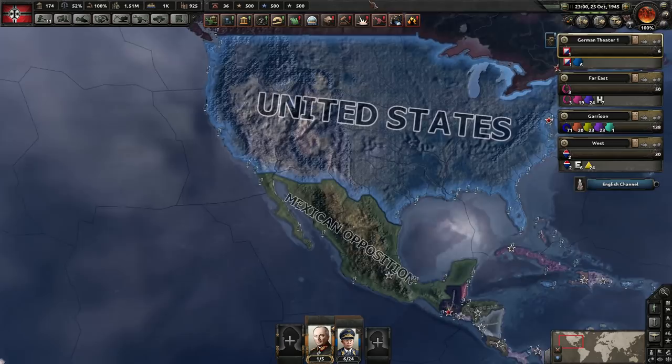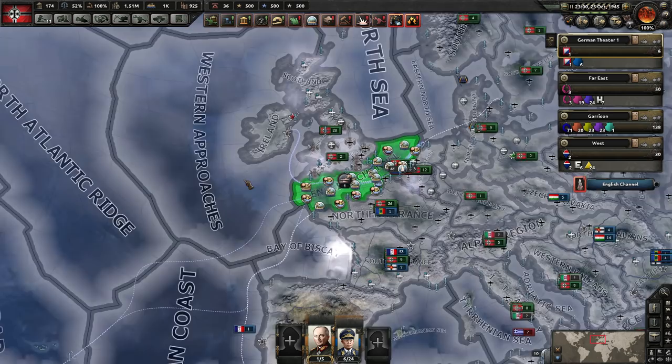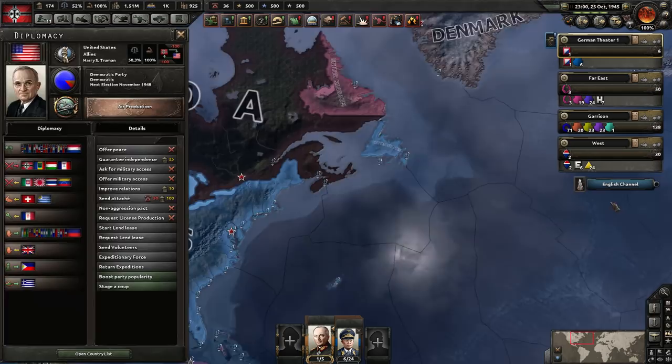The good news is the United States is very weak when it comes down to the Navy, so that's one less thing we have to worry about. And our Navy is very, very strong. There are so many choices right now — where do we go?